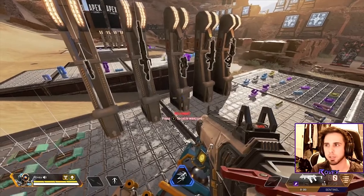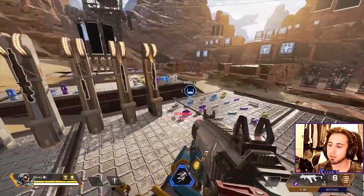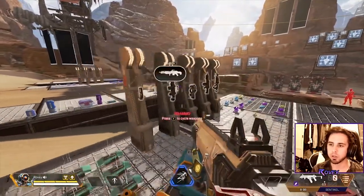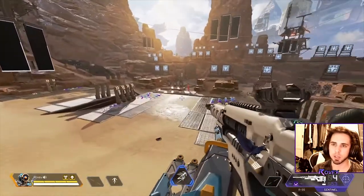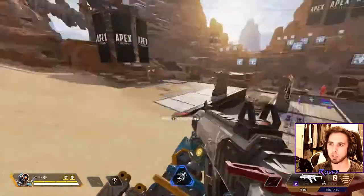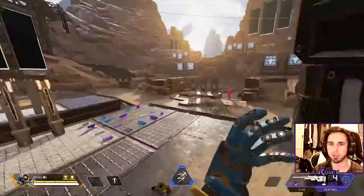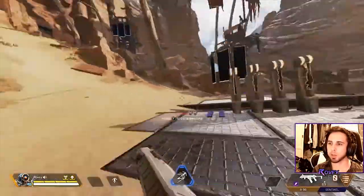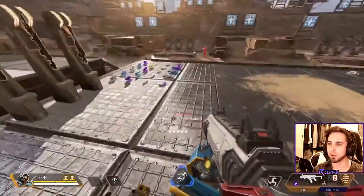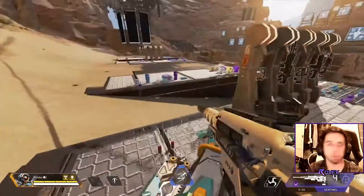With positioning, strategy, and high ground advantages, take all of these into account when moving around the map. Something new players often do is enter a new area without checking their perimeter — they won't look to the sides to make sure nobody is watching them from either side. When moving around the map, always check your sides for anyone flanking or camping at the edges of the map.